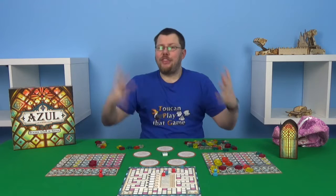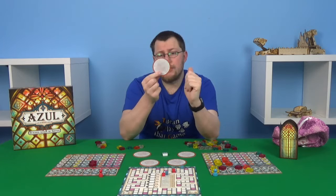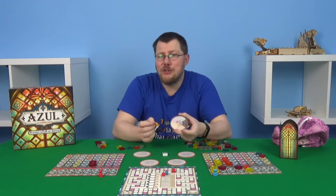And that's how you play Azul Stained Glass of Sintra. Whoever has the highest score is the winner. One other thing to be aware of: the factories do have another side you can use if you're having trouble telling the different colours apart — they have different sections so you can place specific colours in specific spaces. And that's it, thanks for watching.